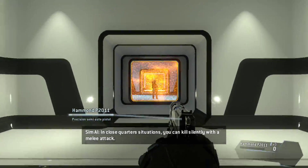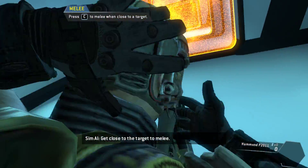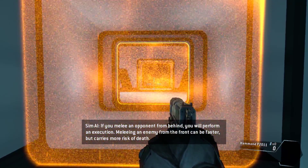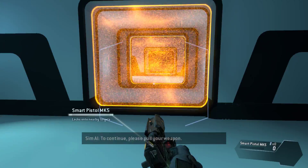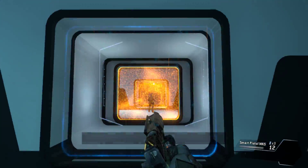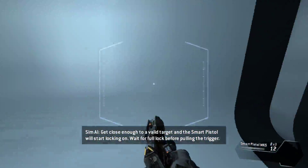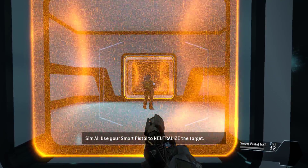In close quarters situations you can kill silently with a melee attack. Get close to the target to melee. If you melee an opponent from behind, you will perform an execution. Meleeing an enemy from the front can be faster but carries more risk. To continue, please pull your weapon — the weapon is empty, load a fresh magazine.